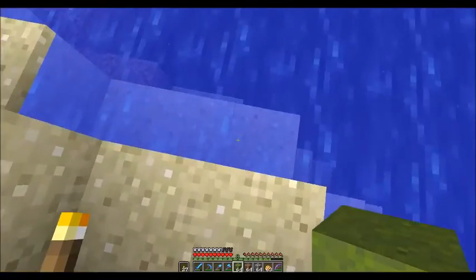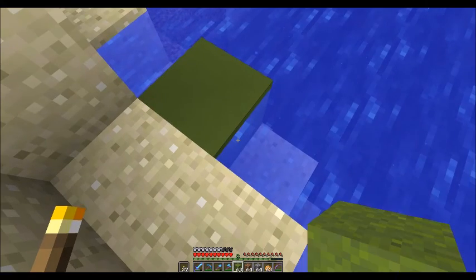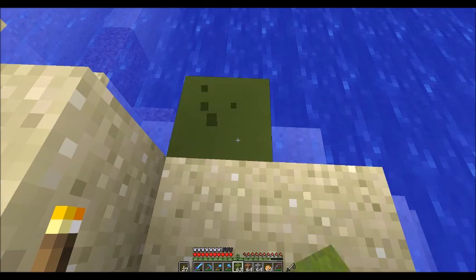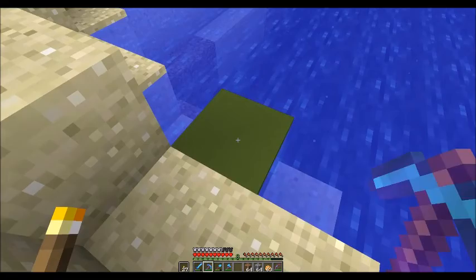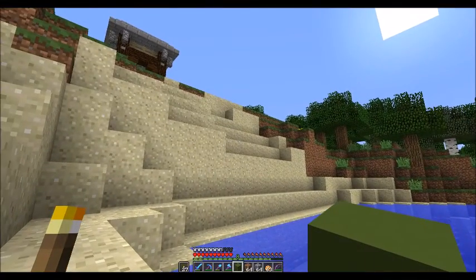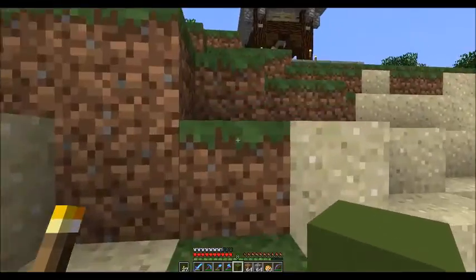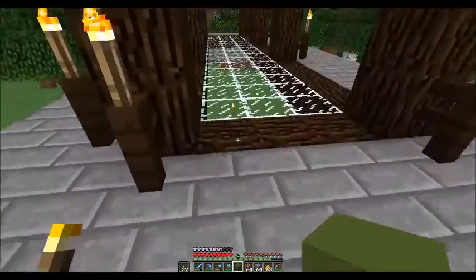Let's get over here by the water. Watch what happens when I add water next to the block — look at that. And it takes forever to break — it's concrete now. You need a pick to break it. If you look at the title, it says green concrete. So that's the difference: you have the powder, which acts like sand, and then you have concrete, which acts like stone. And that's what we're going to be using for the walls.